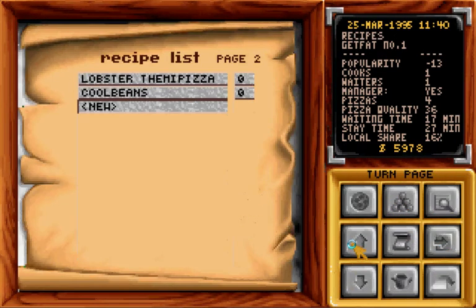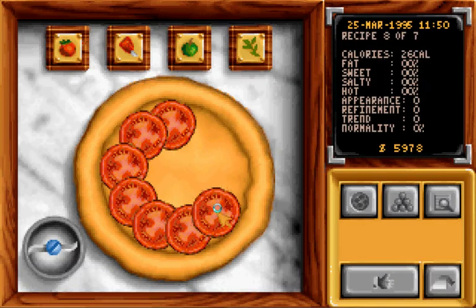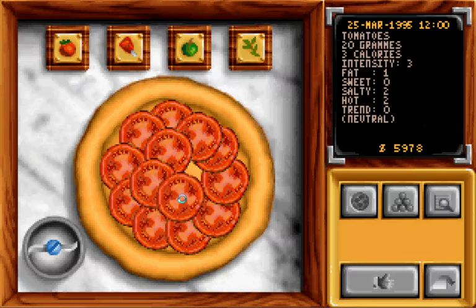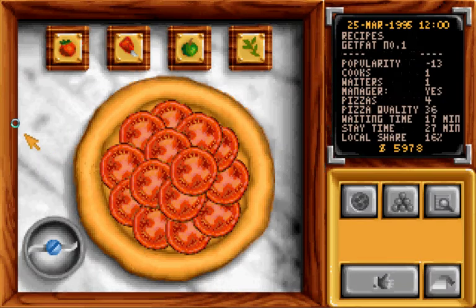Right, recipe list. Alright, bake pizza. You nearly always start with a few tomatoes on the base, much like a real pizza. But nowadays it's normally tomato puree, not actual tomatoes. I don't actually really like proper tomatoes, so I wouldn't order a pizza with real tomatoes on.